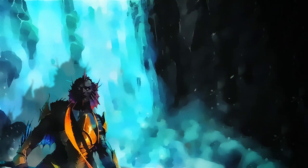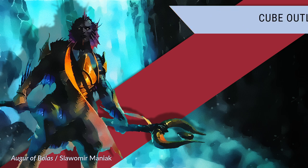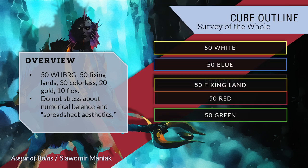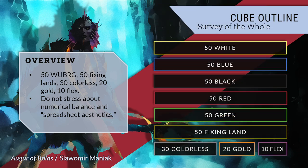Let's see where that leaves us: 50 cards in each WUBRG section, 50 fixing lands, 30 colorless cards, and 20 gold cards amounts to 350 cards. Thus, we have 10 flex cards to allocate as you see fit — add two more cards to each single color section, add five utility lands and five colorless cards, add one more card in each guild pair, whatever fits your goals. Also, I have been speaking about each of these sections as numerically balanced for the sake of convenience. If you have 55 blue cards and 45 white cards, that's totally fine — no one at your draft table will know.